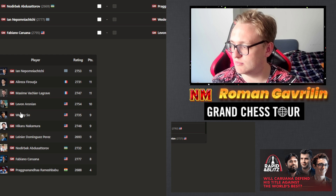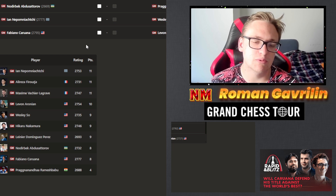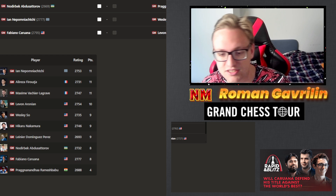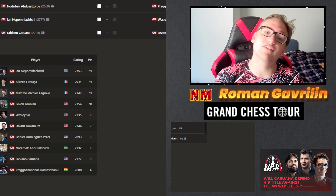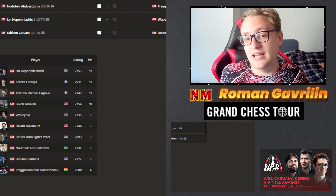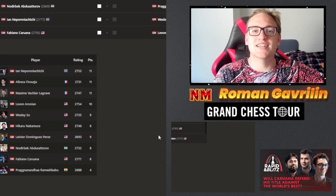After three days of rapid: Ian Nepomniachtchi is first, with Ali Reza, Maxim Vachier-Lagrave all tied at 11 points each. They'll have an insane blitz segment which I'll recap tomorrow and the day after. Then the classical tournament starts, so stay tuned — lots of free coverage coming. Hans Niemann just became world number 20 and is playing right now. It's a lot happening in the chess world — I'll link the page, see you in the next recaps, bye!